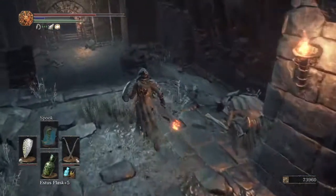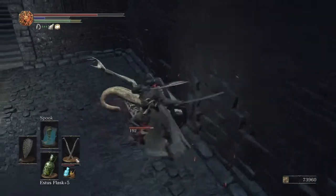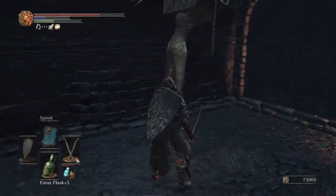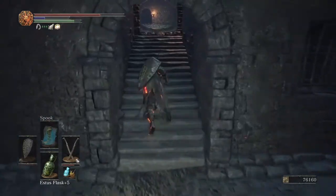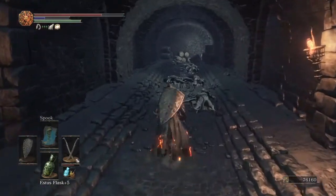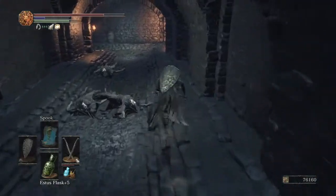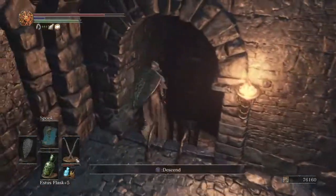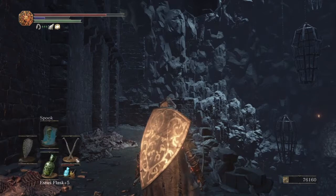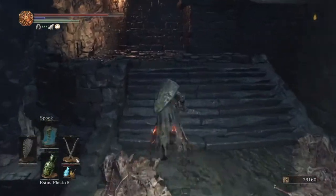Coming through here you'll be fighting these guys. This one is a mimic and since I don't have any Undead Hunter Charm we're just going to take him out - he will give you an Estus Flask Shard, which is pretty nice. I'm still going for a chance at a Symbol of Avarice, but if you don't get one you can save the one at the Pont of Sullivan bonfire. Going the intended route, drop down here; defeating the giants in the area lets you come over and get a Titanite Chunk.